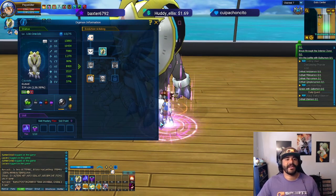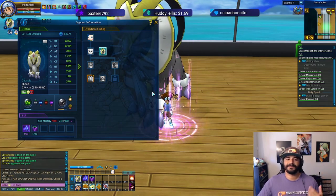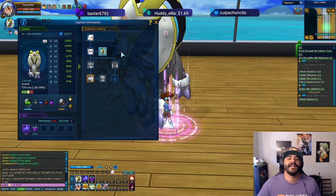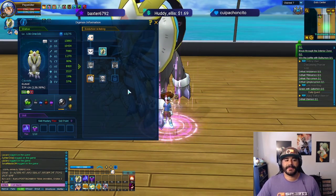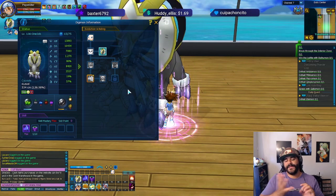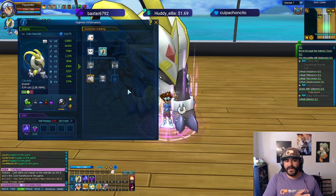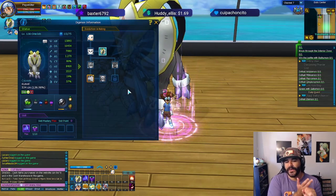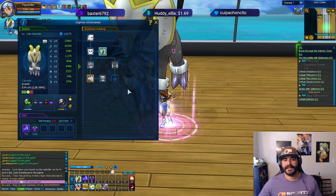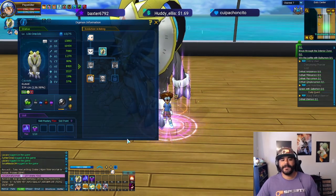I went hardcore, patched it five out of five, did a transition, went all the way up to six out of six for the HP so I could clone it. Now we're sitting at 13k HP, which is very good for a Goatmon. I leveled it all the way to 130 — it's very, very helpful. We had a video about healing and supporting, and now you have a video about the goat. You can also make the goat even better by giving it Tree of Life, so you can give everybody in the party extra HP including yourself.